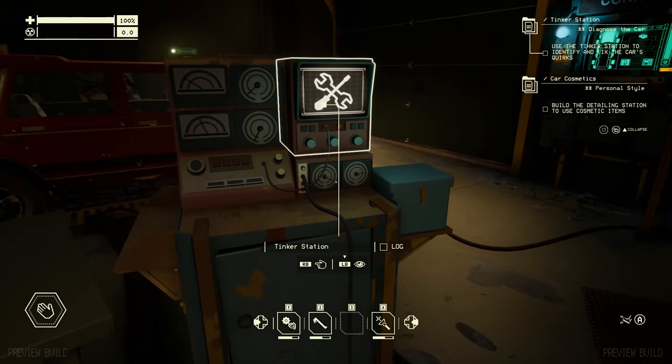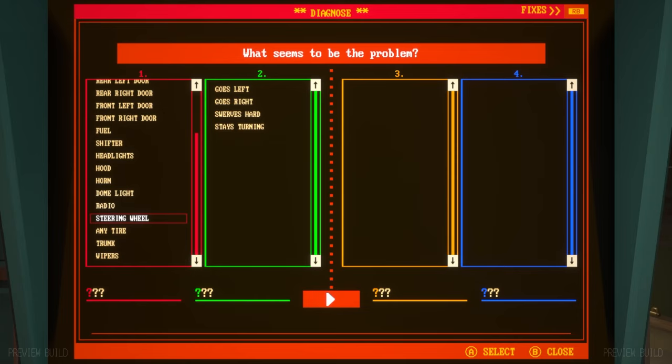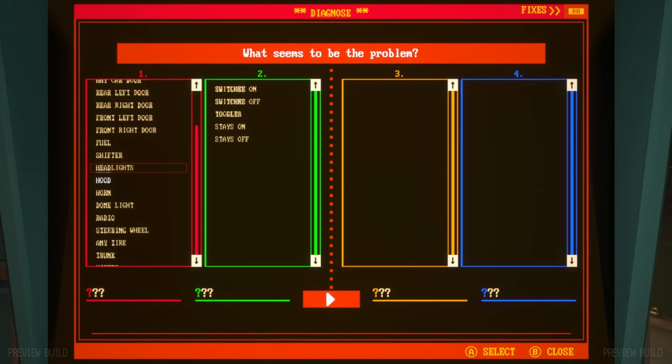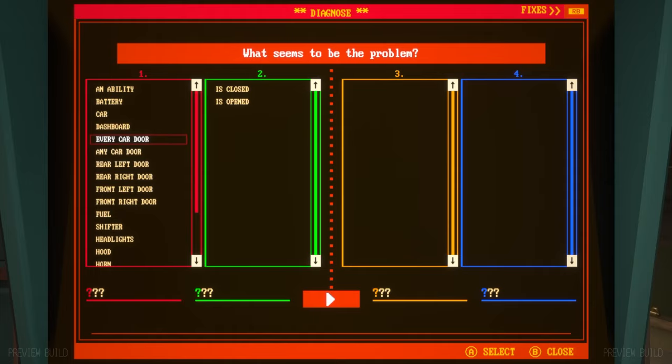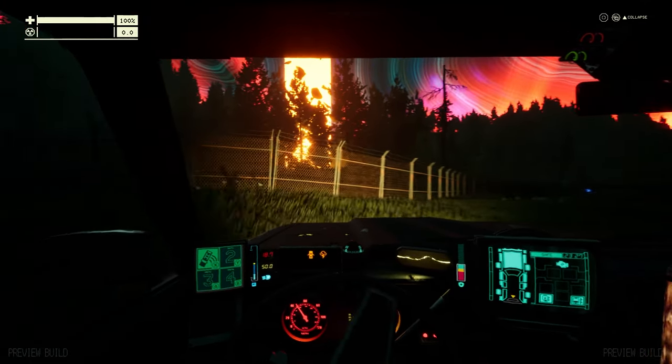While I haven't found any yet myself, your wagon will begin to develop quirks as you bond with it — stuff like the hood popping open every time you close your passenger door. These can all be identified and fixed at the quirk station, which has quite the impressive list of options. Just about every part of your car can be affected by every other part of it in some weird and sometimes annoying ways.